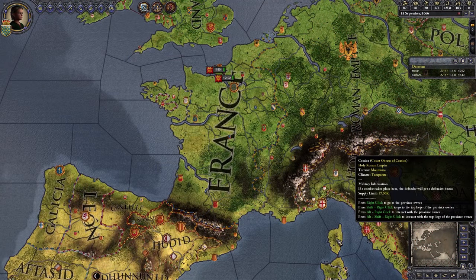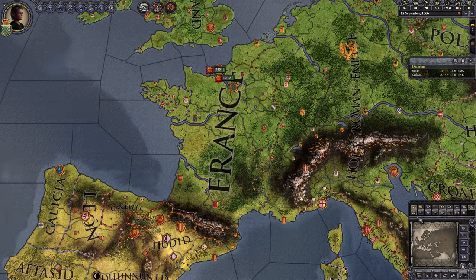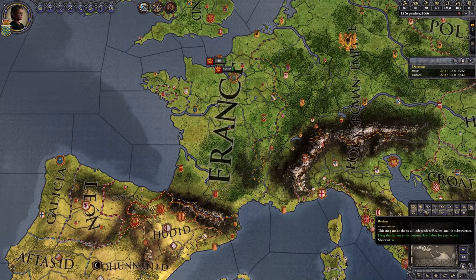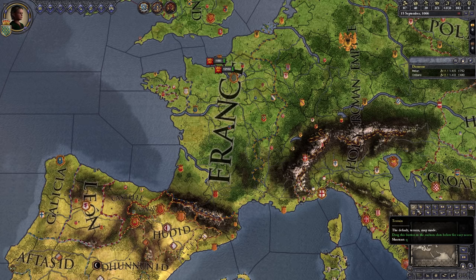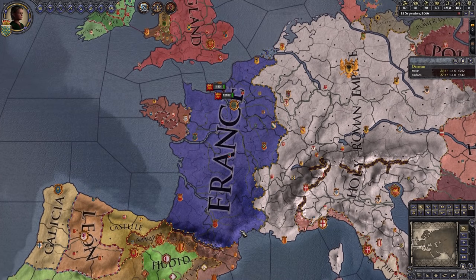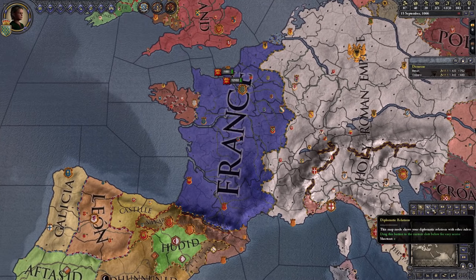So we've started the game. The first thing you're going to need to know is the map modes down by your minimap here. The game's paused by default. Realms is normally what you want it on. For whatever reason the default is terrain — it's ugly and hard to see anything. For the most part you're pretty much always going to have realms. Realms is essentially countries mode, which is probably what you're more familiar with.